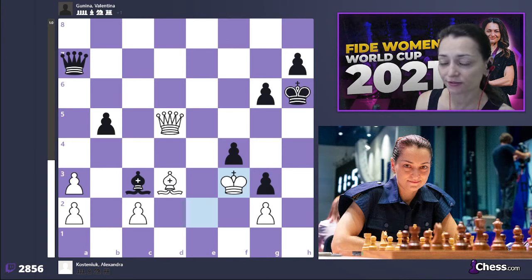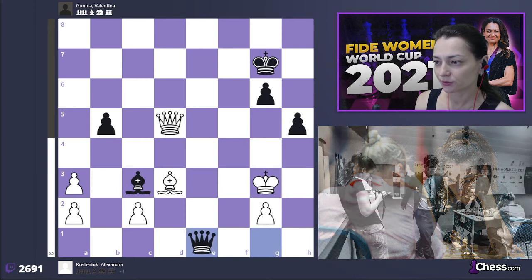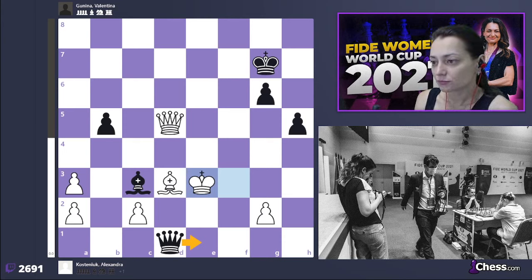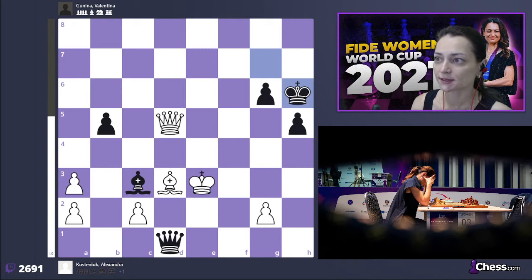Here I finally took on f4 — king to f3 — it looks scary but my king is not getting checkmated. I took on f4 quite bravely and quite correctly, and from now on I was doing very well. Valentina could have made a draw at any point. Here for example she should have agreed to a draw — alas she didn't win it. Instead she continued to play for a win. It often happens in Valentina's games — she kind of overpressed.